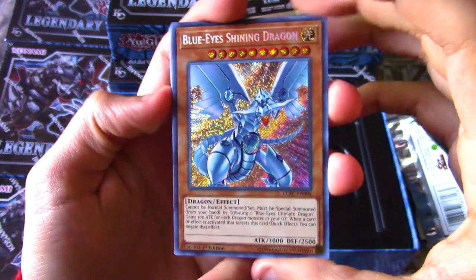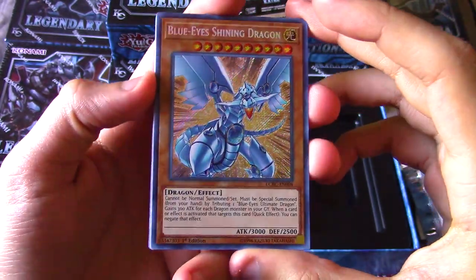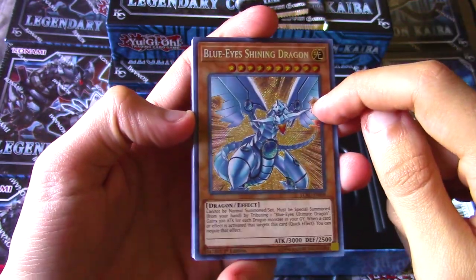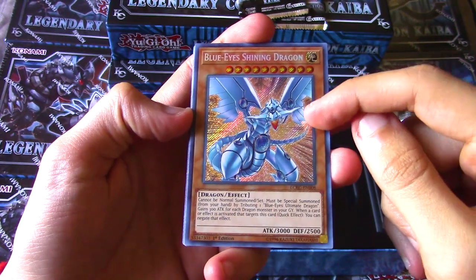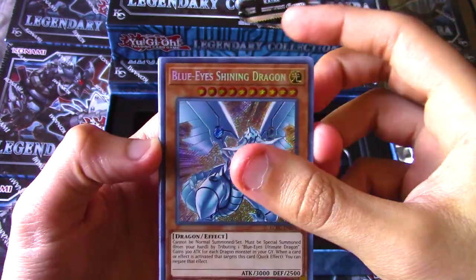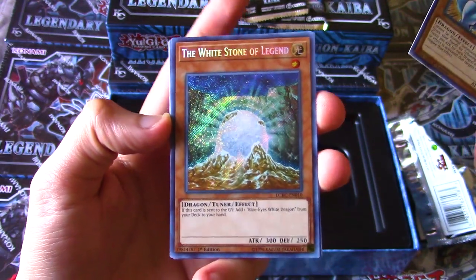First pack, Legendary Collection Kaiba - let's see what we can pull. We got Blue-Eyes Shining Dragon! This thing looks gorgeous. It kind of sucks that they reprinted this as a secret rare because it makes the Retro Pack secret rare a little bit less unique - I mean it's still really hard to find - but man, this thing is gorgeous.